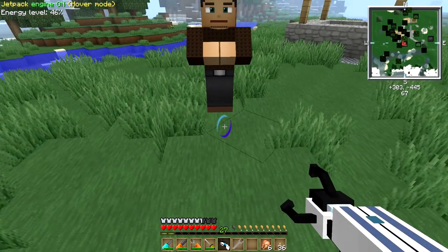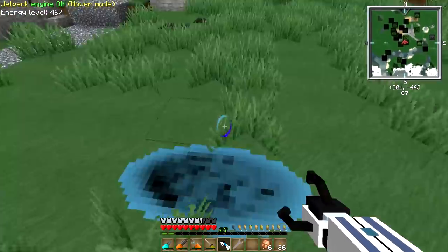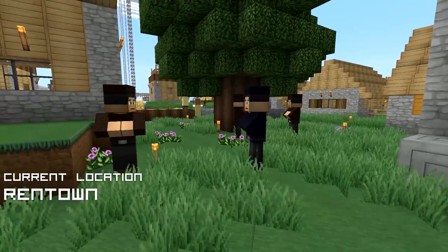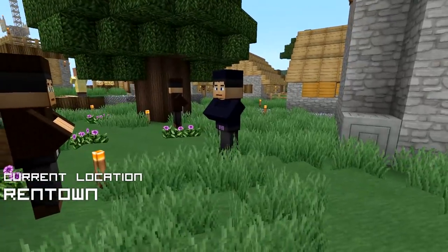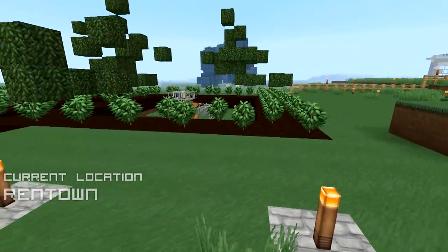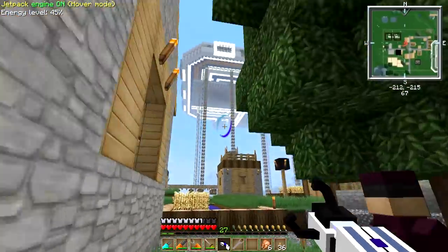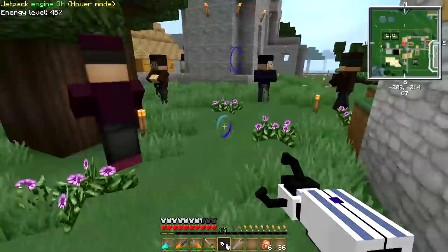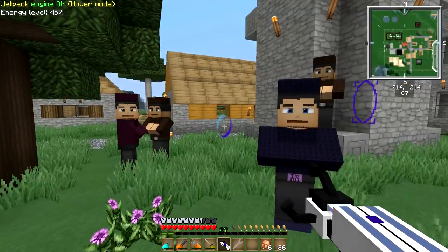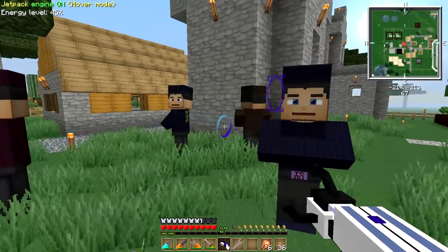Sending the last lone villager through: get your butt in there, all your friends are waiting on the other side. Welcome to your new home, citizens — this place is called Rentown. You have access to an infinite supply of apples, a cyber laboratory below you, and if you look up there is a giant space platform being crafted. Not a bad place to be. Welcome, settle in, and may you populate profusely.